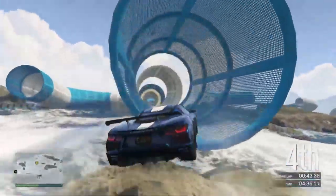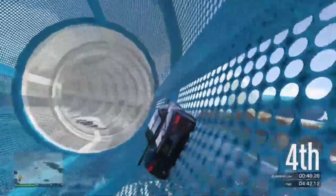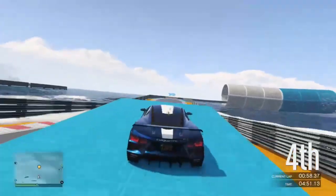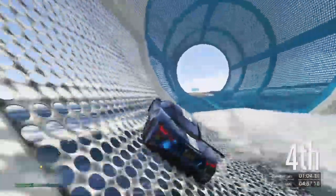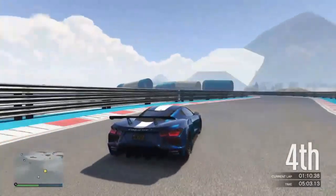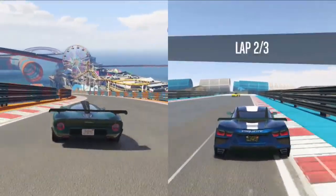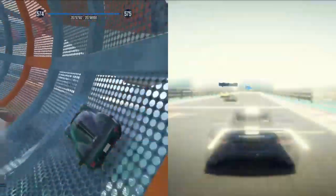Even with the front boost it still can't accelerate as fast as the Itali GTO. At the moment for sports cars, the Pariah and Itali GTO are still top dogs. I wouldn't even say the D10 is a close third — the Issi Sport can probably beat it too because of its good acceleration. The D10 is maybe sixth or seventh. I wouldn't be buying this vehicle for the chance of winning races, because regardless of how good a driver you are, it just hasn't got the acceleration to catch up.